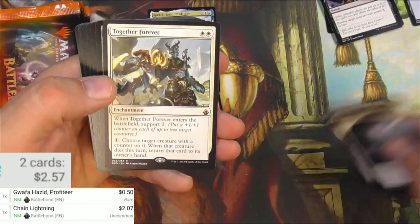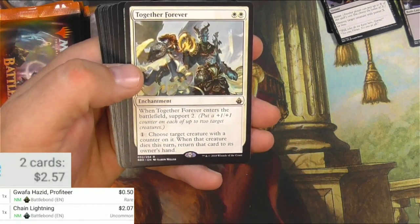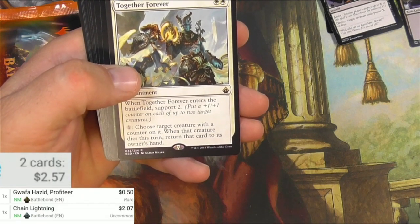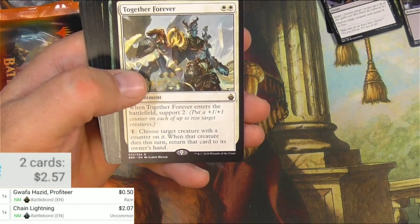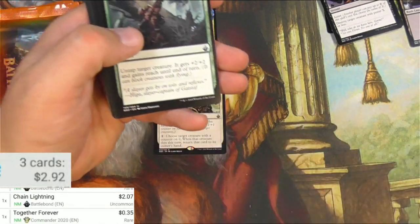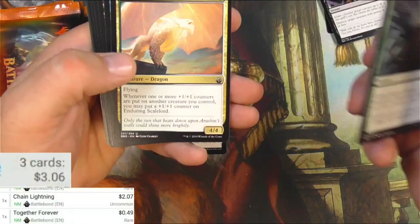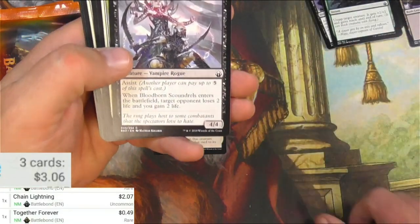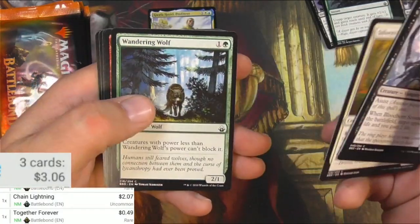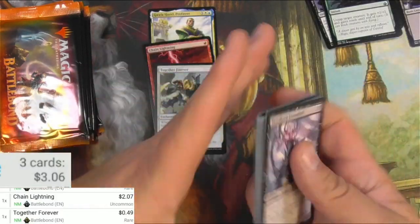Spirit token, Swamp, Together Forever — for two whites, it's an enchantment. When it enters the battlefield you can support two, putting a counter on each of two target creatures. You can pay one to choose a target creature with a counter; when that creature dies, return that card to its owner's hand. This set was made to be played as two-headed giant, so that would be a good card to go with your buddy. Sickle Dancer, Wolf Bruiser, Binox, and that's it.